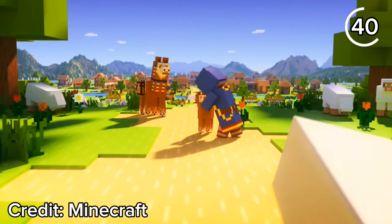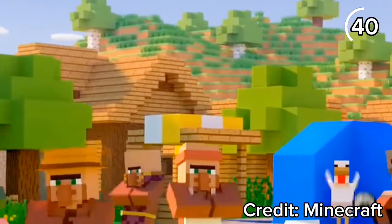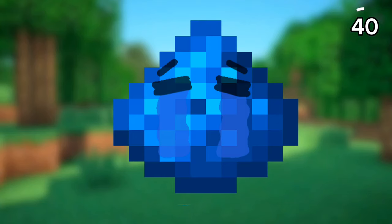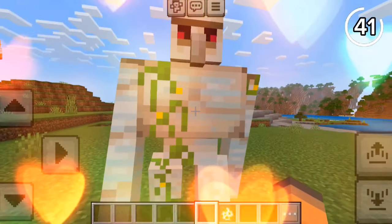We have redstone dust and glowstone dust, but there's also a third dust. In a 1.14 update trailer, a villager can be spotted throwing some kind of blue dust — this could have been added as underwater redstone, but it was never implemented.